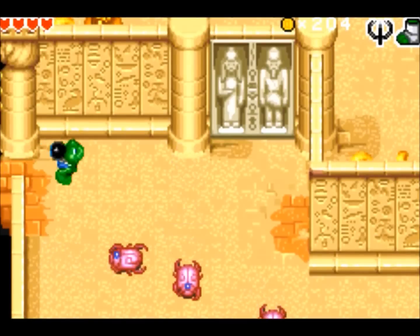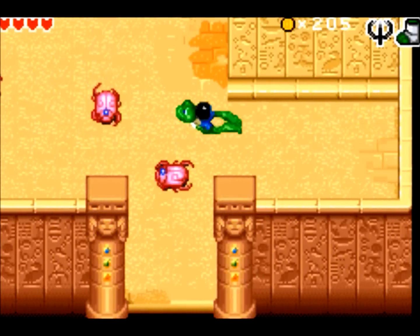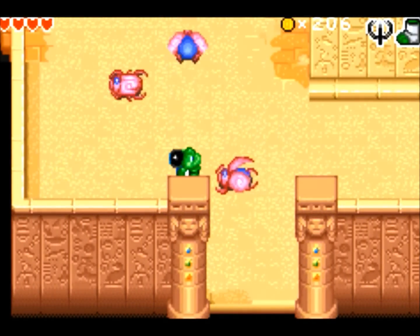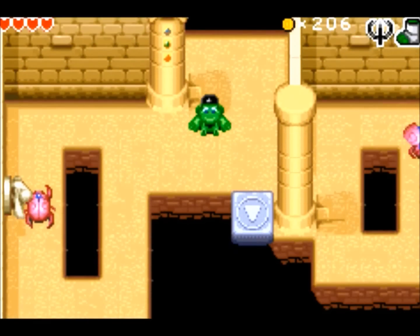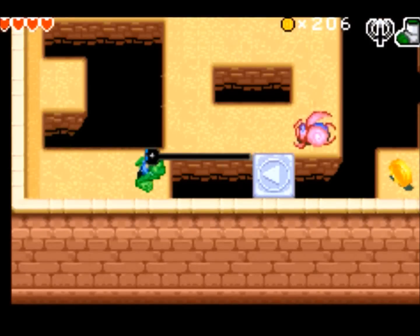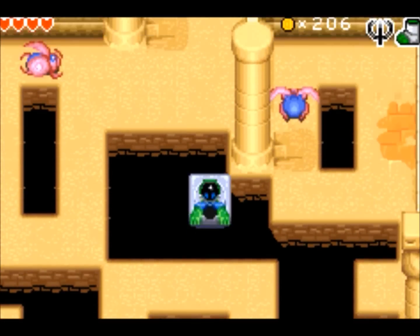The first enemies of the pyramid are these scarab beetles, who move at a regular speed some of the time, but then at other times they like to open their wings and flap around, which increases their speed, and it's pretty much impossible to predict when they're gonna do that. So those guys can get pretty fucking in the way.